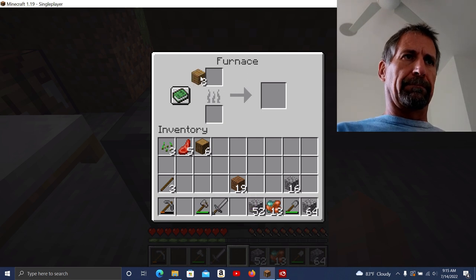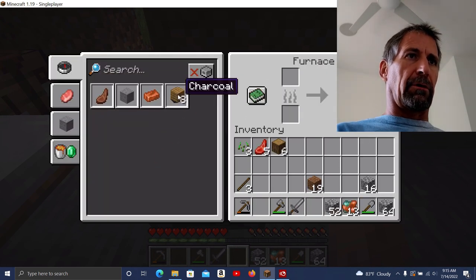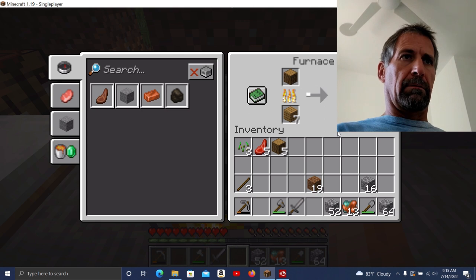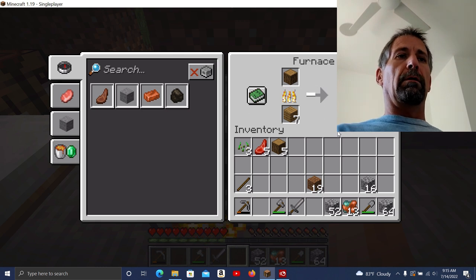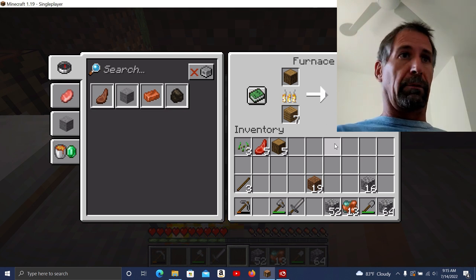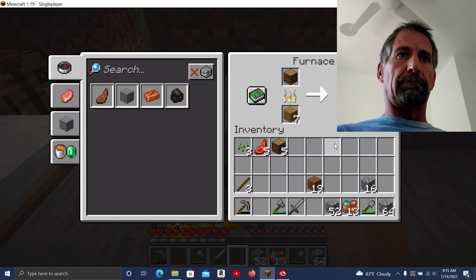I want to make charcoal. Let me go to my recipe book — charcoal. I just put wood in there, raw wood — or logs, sorry, raw wood, whatever. And now I have charcoal.